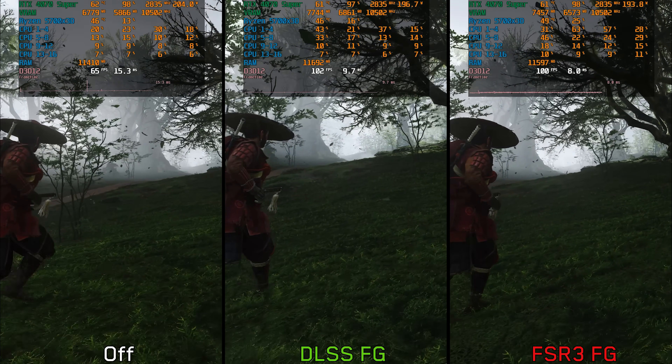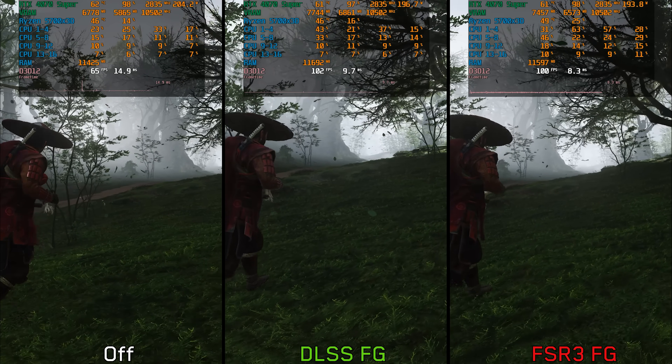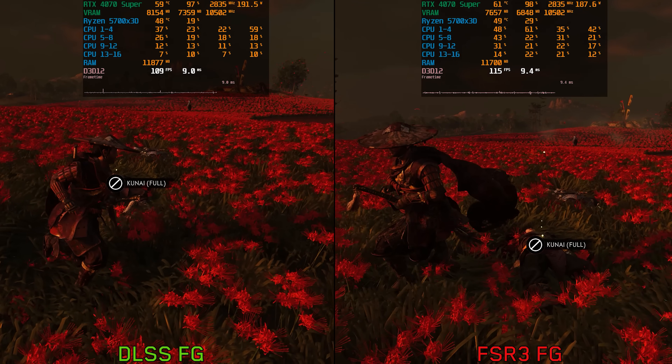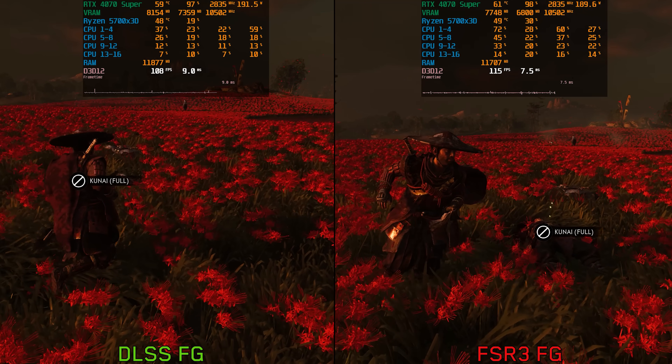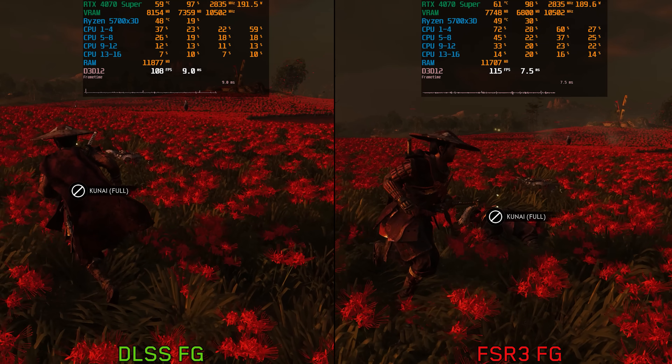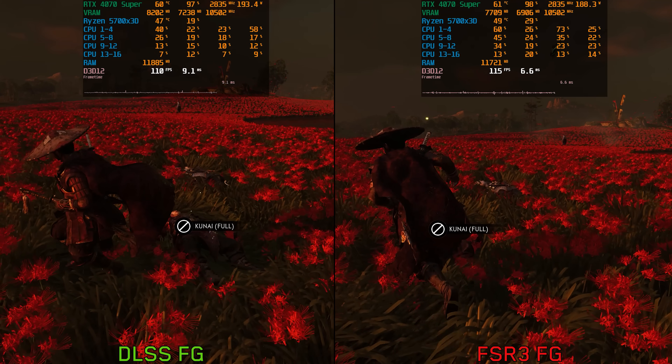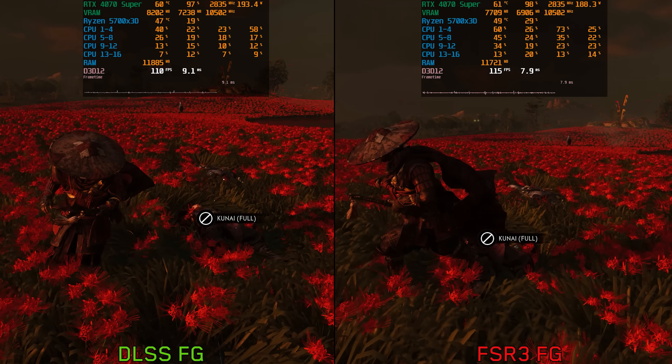However, FSR 3 FG doesn't have a stable and flat frame time graph unlike DLSS FG. Additionally, DLSS FG handles UI elements better than FSR 3 FG. This problem with the UI can really mess with the consistency of FSR 3 frame generation, especially at lower performance.